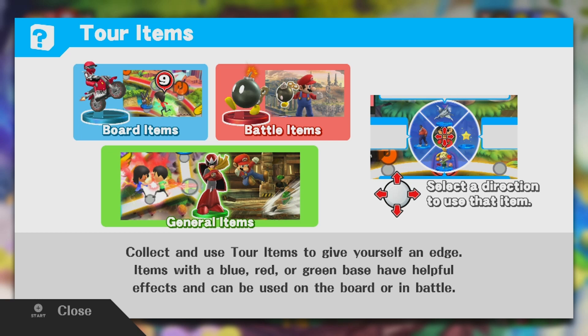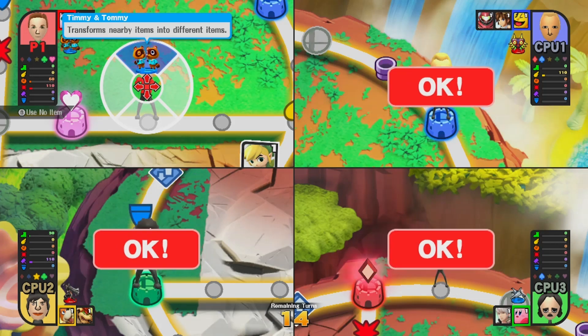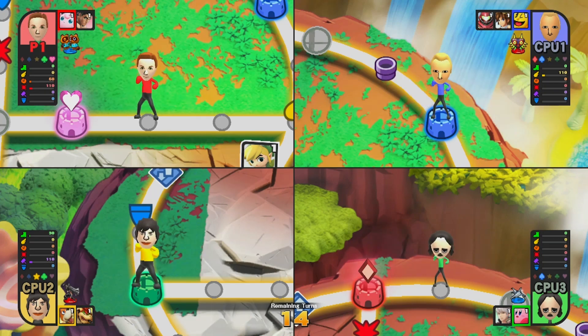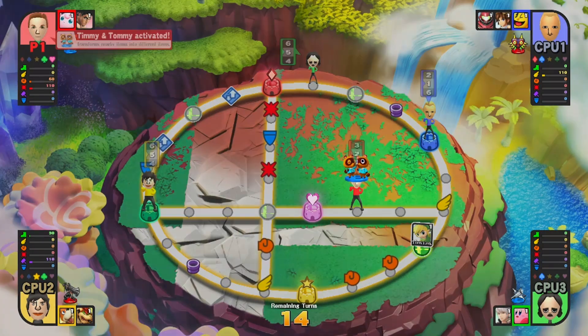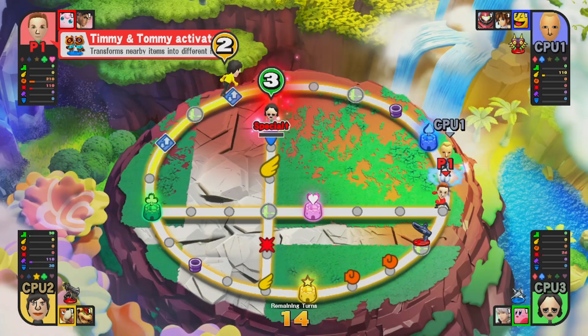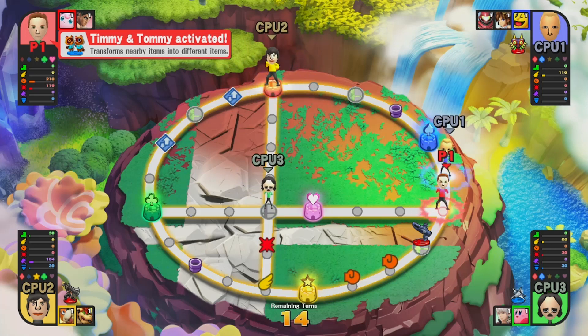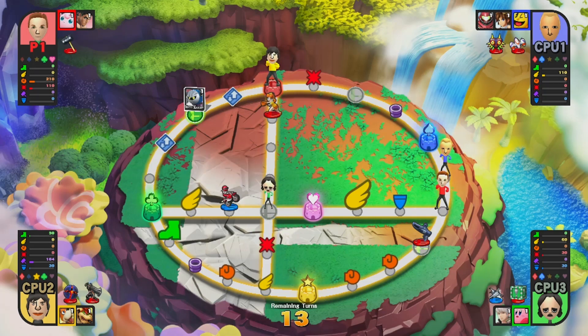There are special trophies here that do different things — the red ones you use in battle, the blue ones affect the board, and the green ones are more general. When I rolled I just got one of these. It'll transform nearby items into different items if I use Timmy and Tommy. I actually turned Toon Link into a blue diver trophy, unfortunately.